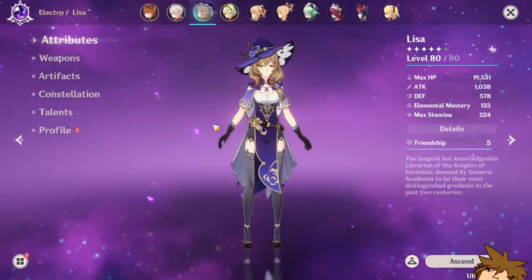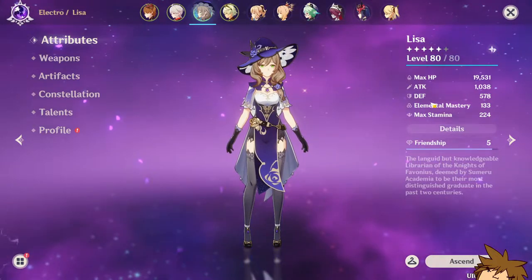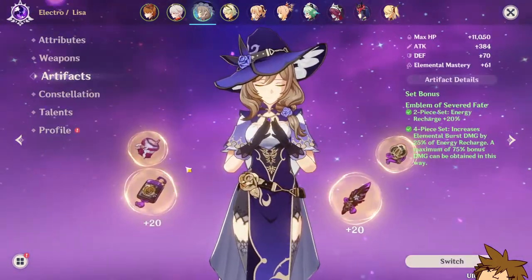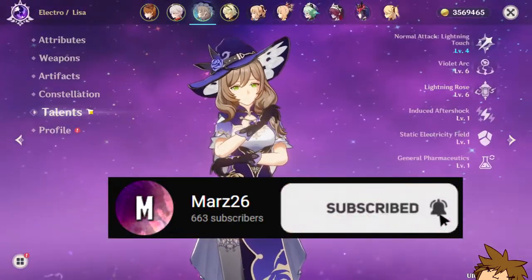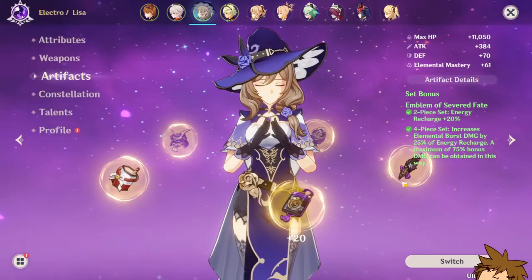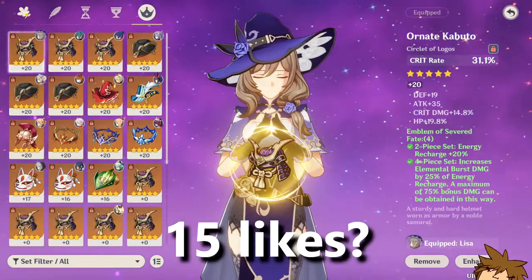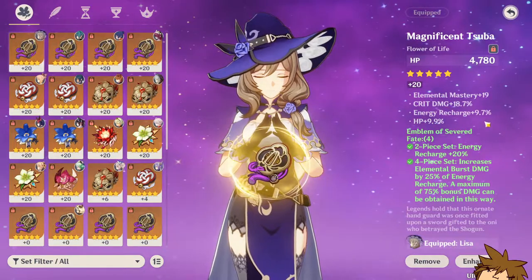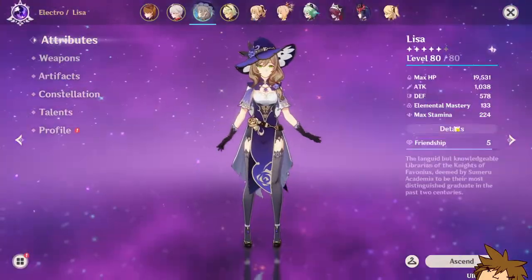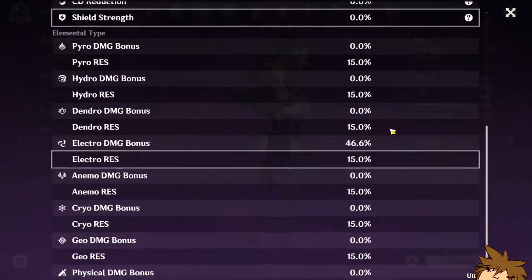I wanted to try out Lisa and see how she does. Her base attack is pretty low, but she scales off elemental mastery — we have 133 of it. The artifacts don't look great but don't look too bad either. We're running an energy recharge sands because otherwise we'd struggle to get her 80-cost burst back. We've got an electro damage goblet and a crit rate circlet. Her crit ratio is 62/140, almost 1-to-2, and energy recharge sits at 181 — pretty good.